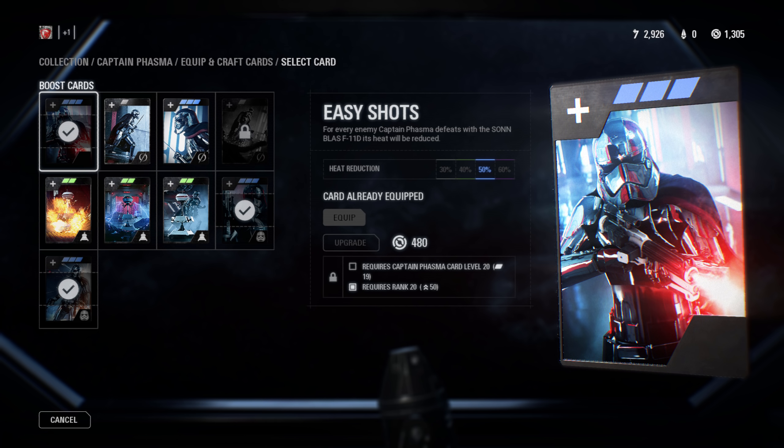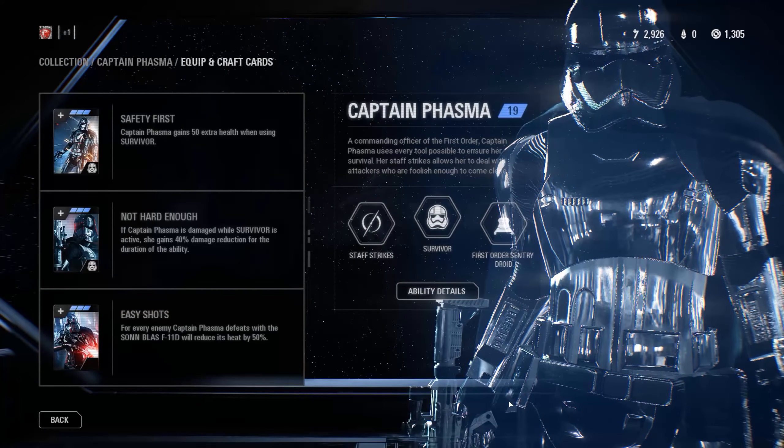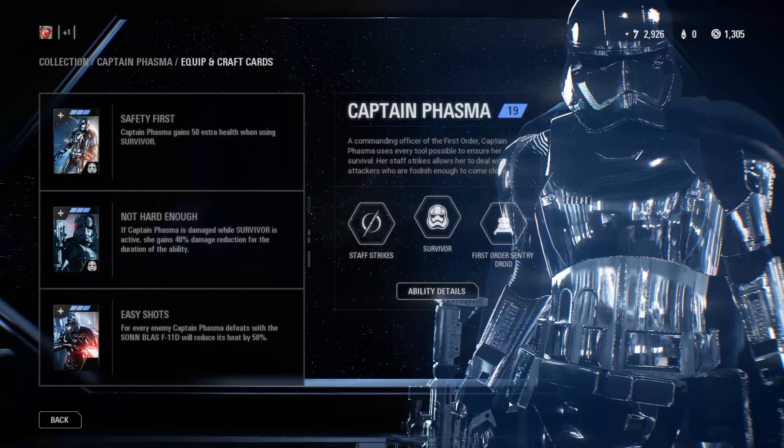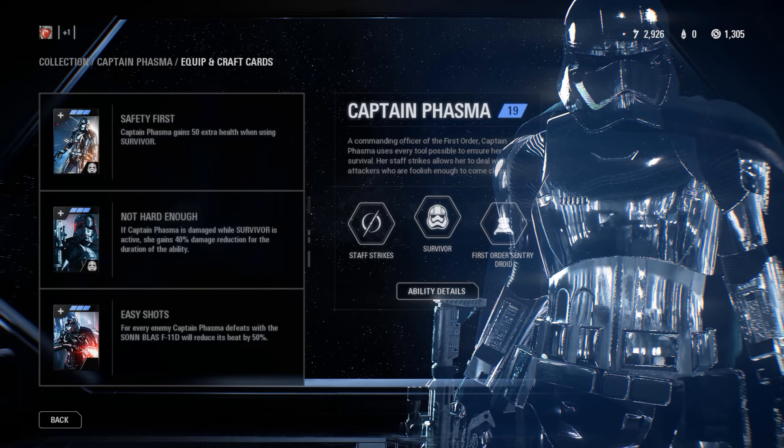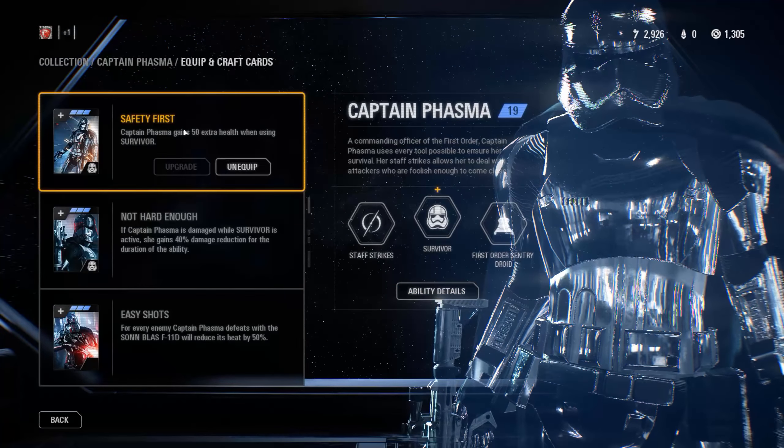My third card is Easy Shots — for every enemy Phasma defeats with the F-11D, she reduces the weapon's heat by a maximum of 60%. That huge percentage means Phasma can easily deal with multiple enemies one after another without needing to manually cool her weapon. Combining all three star cards turns Phasma into an absolute machine: more health, more resistance to damage, and more damage output. From a villain that seemed a bit weak at first, she is certainly not weak with these cards equipped.